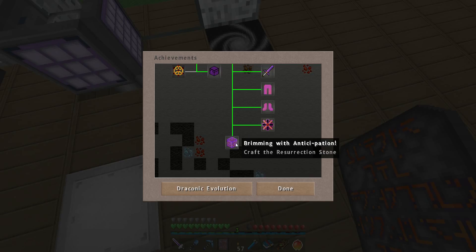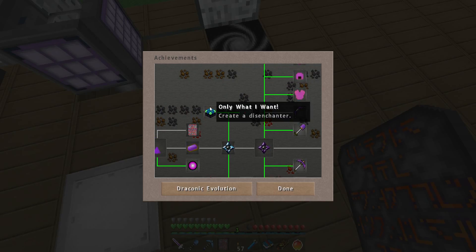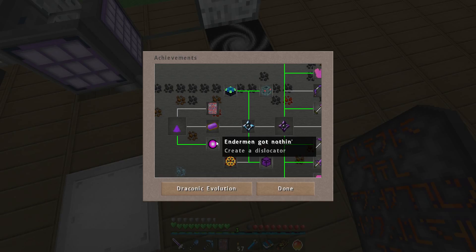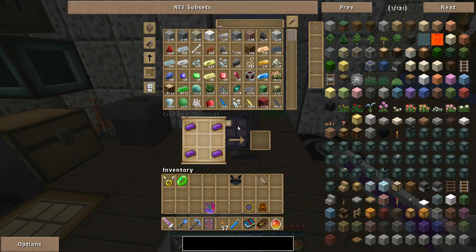Brimming with anticipation. Craft the resurrection stone — we got that. Only what I want. Create a disenchanter — might be nice. But let's go back to this. Oh, I finished it. Wow, short-term memory.